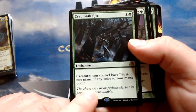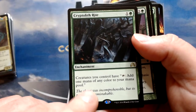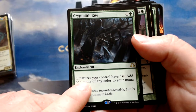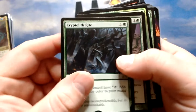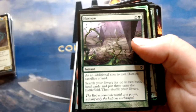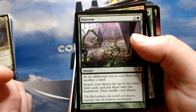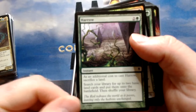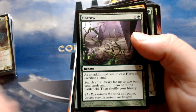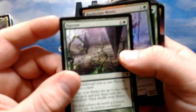Cryptolith Rite gives creatures you control tap to add one mana of any color — great for tapping Kalamax to add mana and doubling up on instants without putting Kalamax in danger. Harrow has an additional cost of sacrificing a land to search for up to two basic lands and put them into play — if you copy it you get to search for four. It's one of the best ramp cards in Kalamax — it's crazy good.